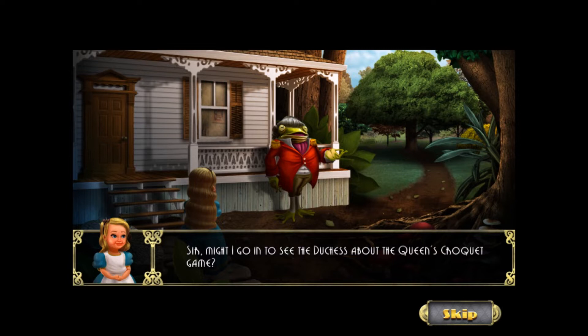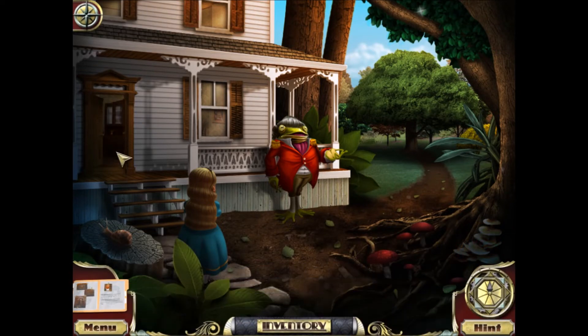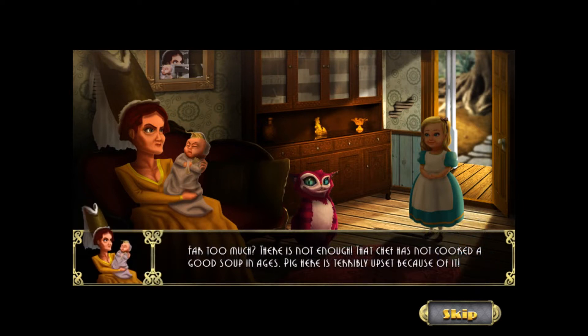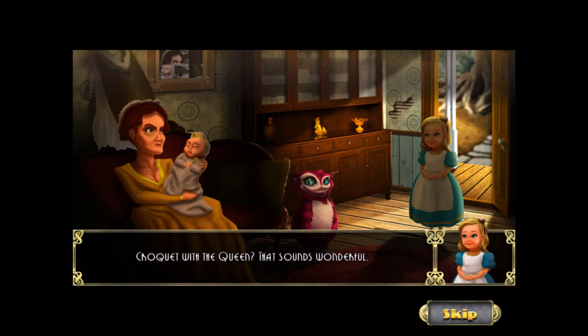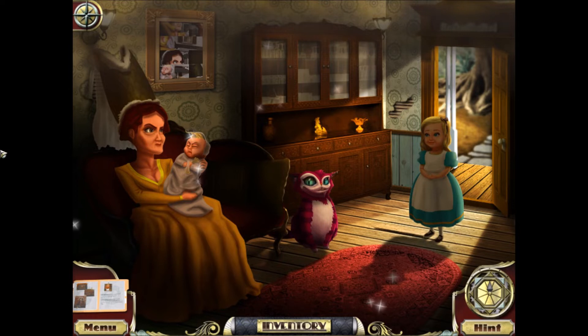We go inside to see the Duchess. There's far too much pepper in the air. The Duchess says: that chef has not cooked a good soup in ages. Pig here is terribly upset because of it. How am I to play croquet with the queen when Pig is hungry like this? This is one grumpy baby. She named her Baby Pig — what a rude name. Well, she's got a tall hat and we have a puzzle.